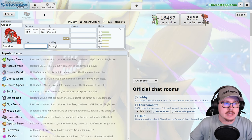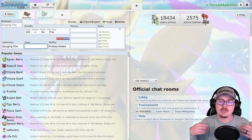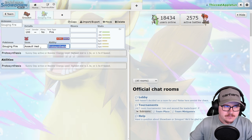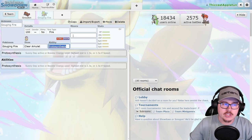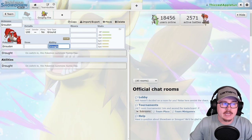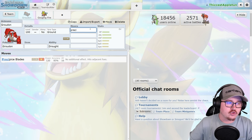Groudon is going to be incredibly solid especially next to Gouging Fire. Gouging Fire is just going to be a staple next to this thing — you can boost it and run a Assault Vest, or run a Clear Amulet to avoid Incineroar and start stacking Gouging Fire's Howl boosts, making it a much more powerful threat than in Regulation F. It's also nice paired next to Groudon because you can boost Groudon's damage for Precipice Blades and Rock Slide.